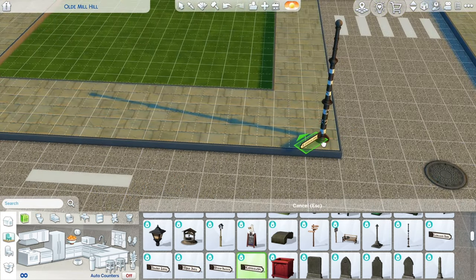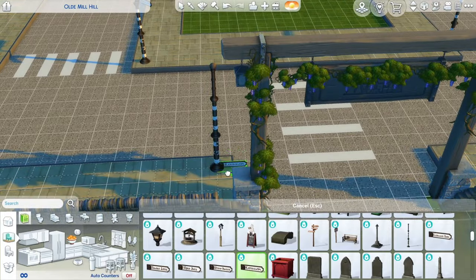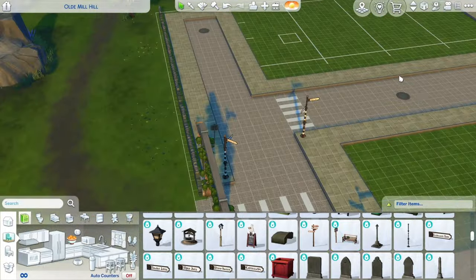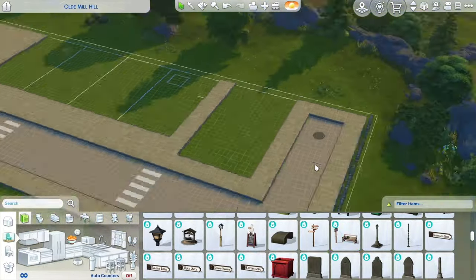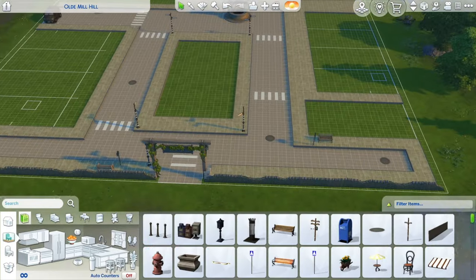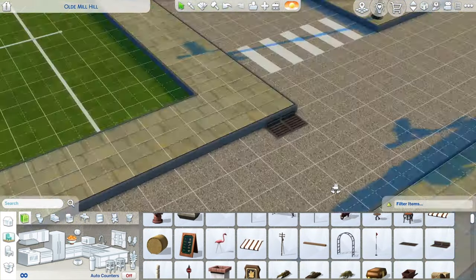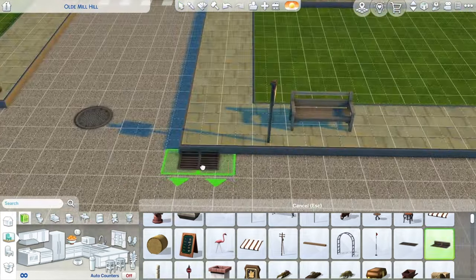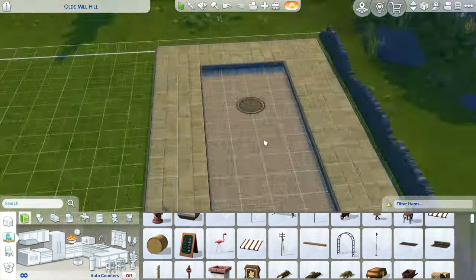Nowadays with the For Rent Expansion Pack and everything it brought, you can absolutely rent a little place here — possibly a home — and have everything else be a shared space, which will still make it functional. You'll have other Sims living in the same places and just doing their own thing. So I really wanted to do this now that we finally have For Rent in the game.